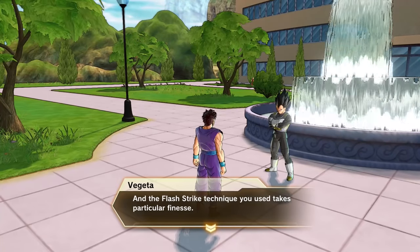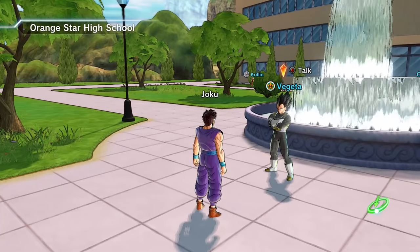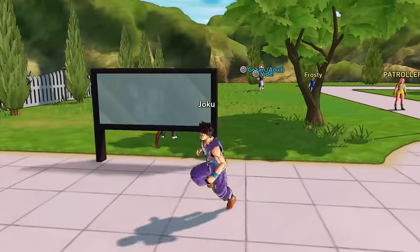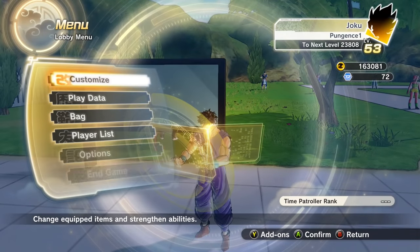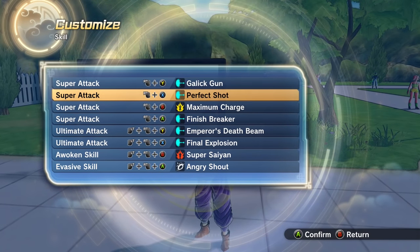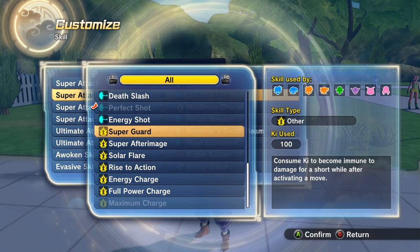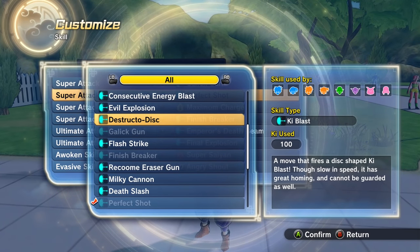Vegeta says: 'Well done. You defeated foes who were really trying to kill you, and with style.' Since when did Vegeta care about style? 'A huge power level doesn't mean anything if you flail randomly when the time comes. The Flash Strike technique you use takes particular finesse. Your opponents won't always be fools — keep a level head and watch your timing.' Vegeta, thanks for the move! I really like that. Let's equip it instead of Perfect Shot. Also, we purchased Super Guard — that'll be good for raids.